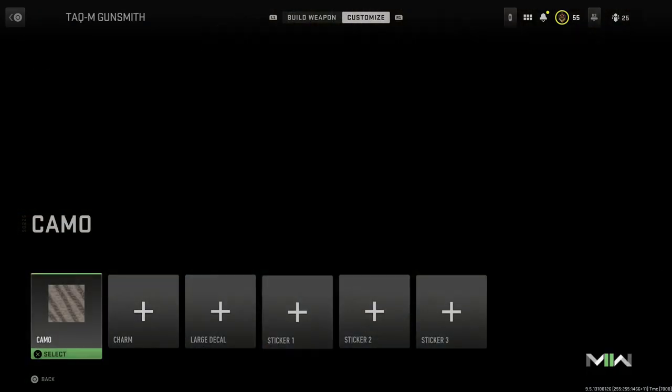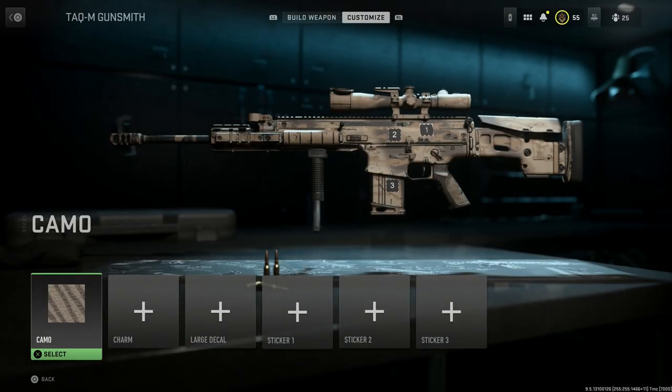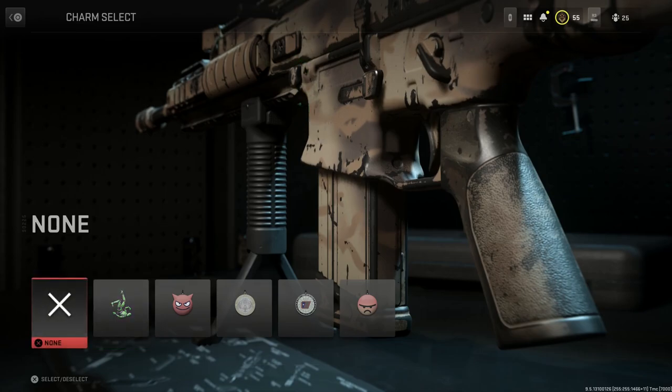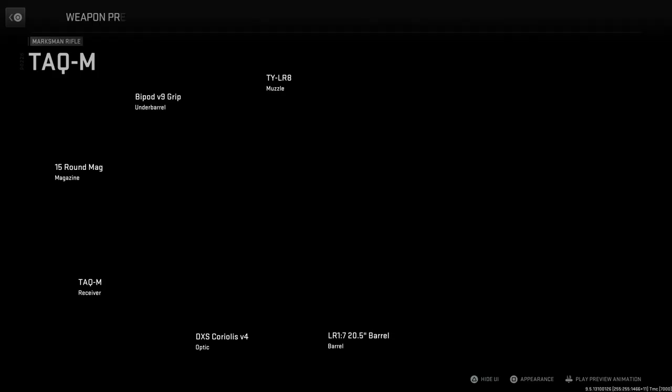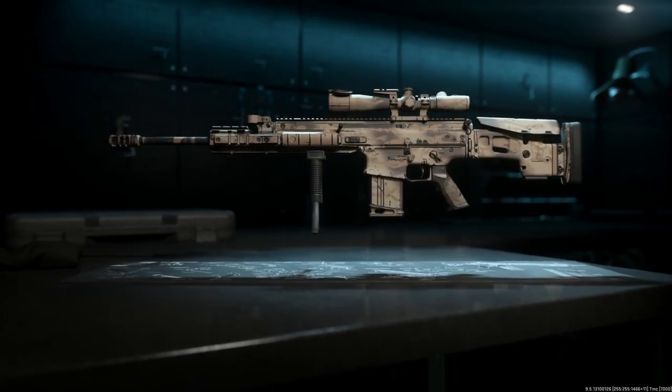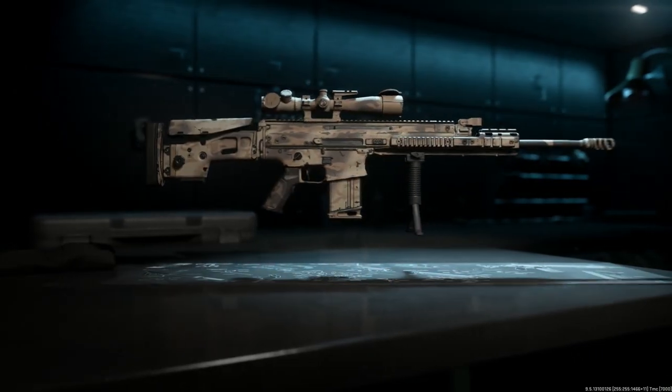For those asking how to inspect the weapon — I get this question every video — it is bugged. On console, go to the charm section, hover over 'none', pull your left stick toward you (don't push it in yet), then push it down and it'll bring you to the inspect screen.